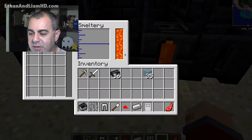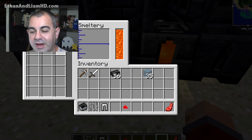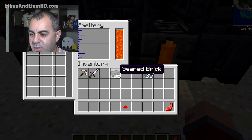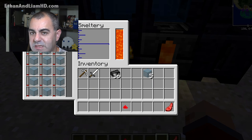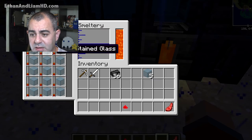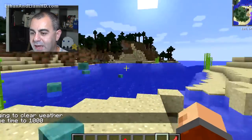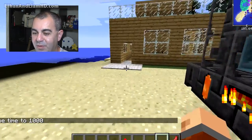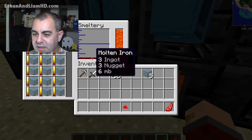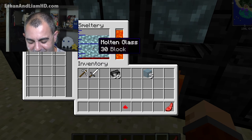Let's go ahead and access our smeltery and throw some stuff in — our shovel, pig iron, an iron door, leggings, iron bars, and a minecart. Let's also try throwing glass in. That's cool — I didn't even know you could smelt glass. You can see all the material in there smelting away. Look at all this slime falling from the slime island — I shouldn't have built my house here.